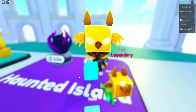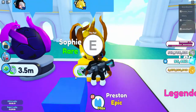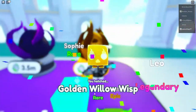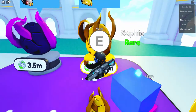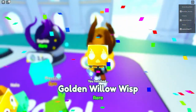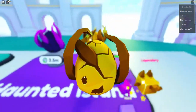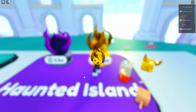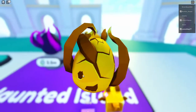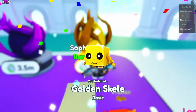We're getting loads of will-o-wisps which is actually really good. Look at that — our first epic golden shadow griffin! We're getting a lot of will-o-wisps; this is going really well, just like last video. We'll definitely be getting some good rainbows this time.